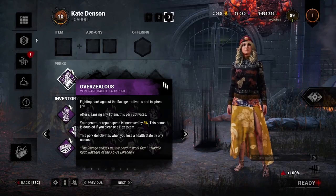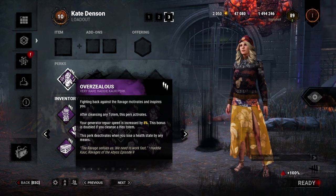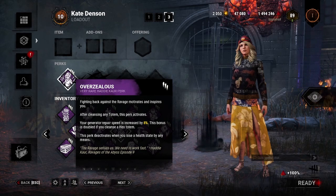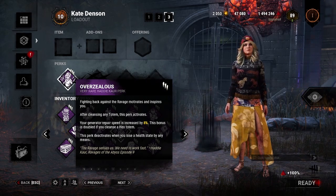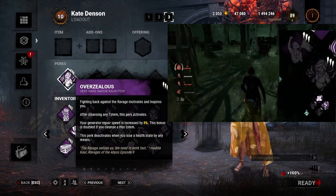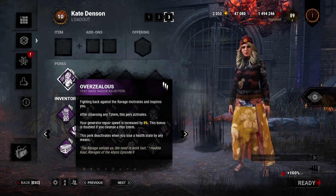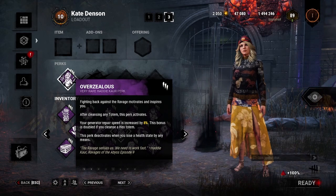Overzealous is Hattie's first perk. Overzealous makes it so that the user repairs gens 8% faster after cleansing a totem. If the user cleanses a hex totem, the repair speed bonus will be 16%, and both of these bonuses last until the survivor loses a health state. This perk can only be activated by one totem at a time, meaning the benefit cannot exceed 8% or 16% for a hex totem.